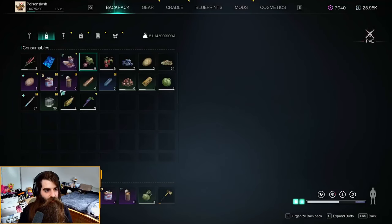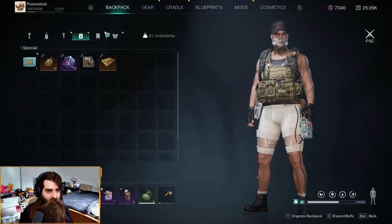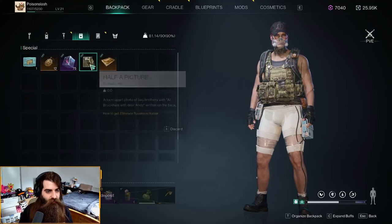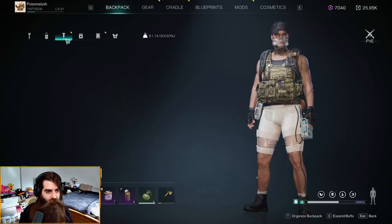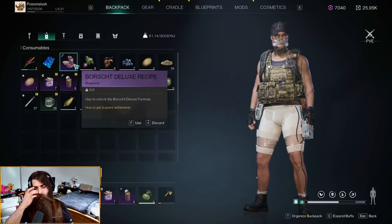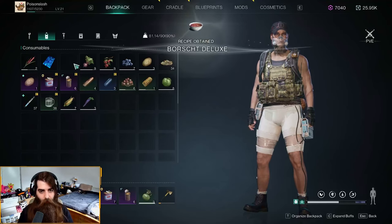We're back at the base — let's check out that Borscht Deluxe recipe. Open up the inventory and go into the recipe section. There we go — the Borscht Deluxe recipe. Use it — boom.